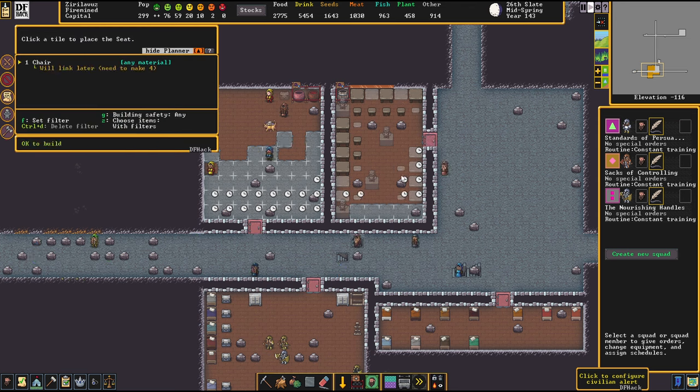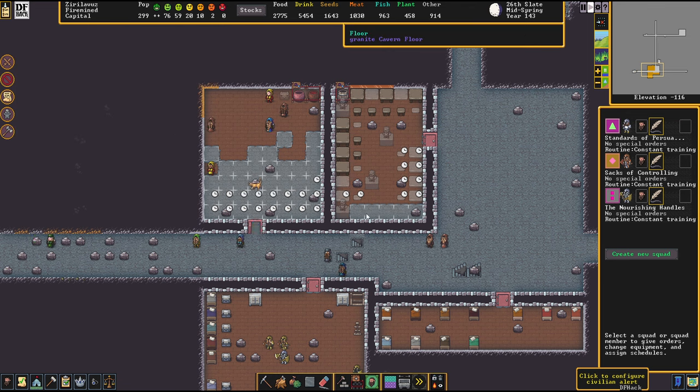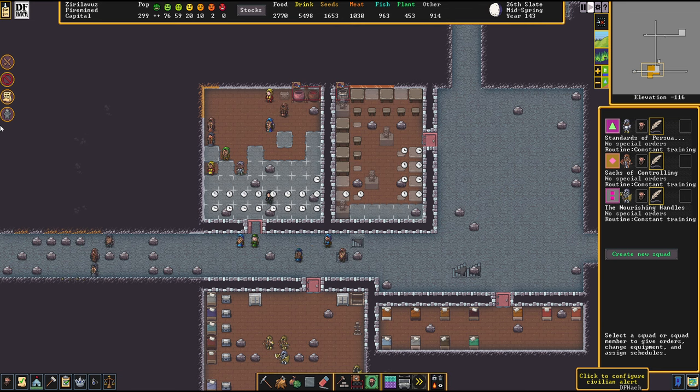Let's just bring up some chairs here and put some last tables down here. There's only two more that we can fit in, because I don't want to put a table where two tables would have to share one chair — that is just not a good idea.